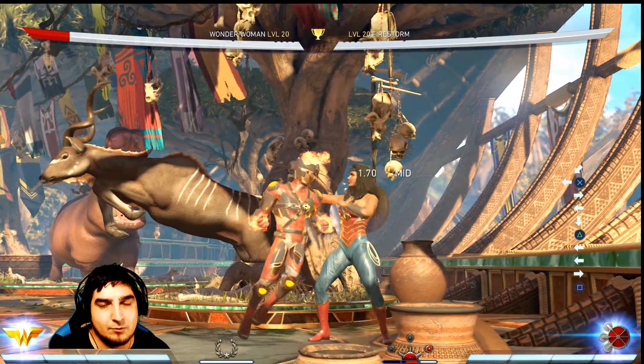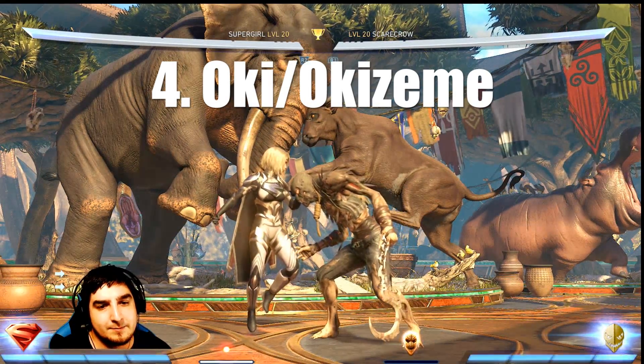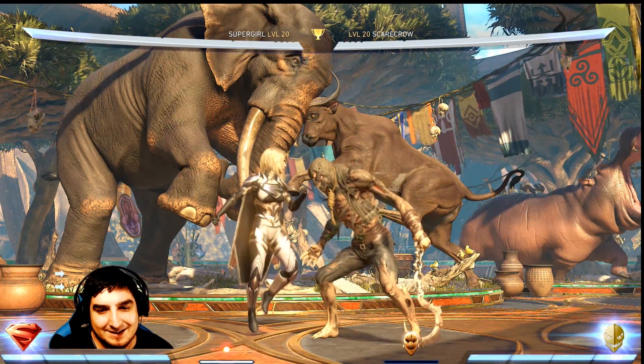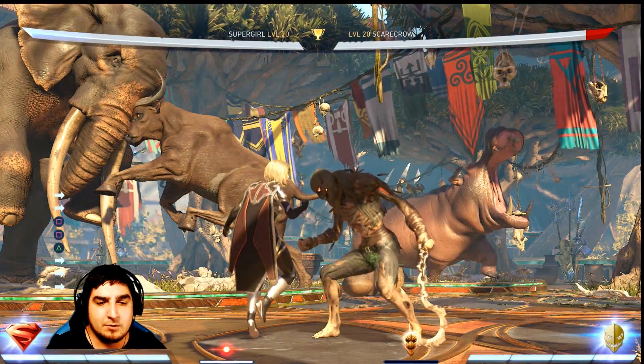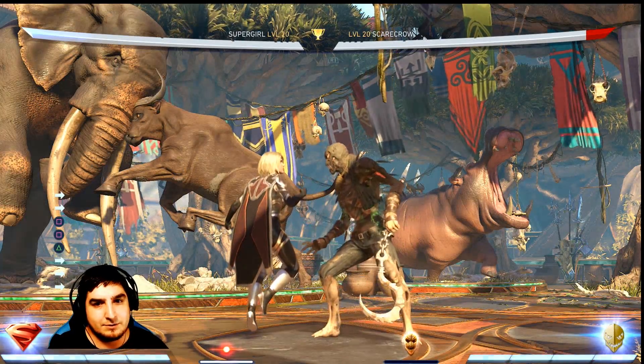Number four is Okizeme, or Oki as a lot of people call it — or they say weird things like 'what's for breakfast' — because it refers to the wake-up game. This occurs after knocking an opponent down, and you can choose what to go into next based on a read on what you think your opponent is going to do.